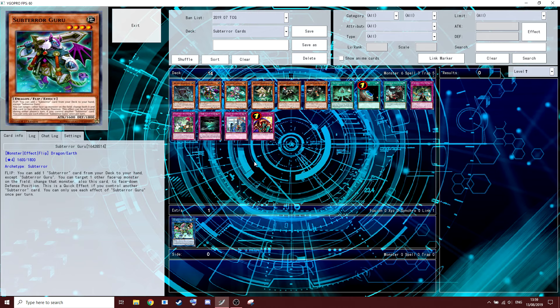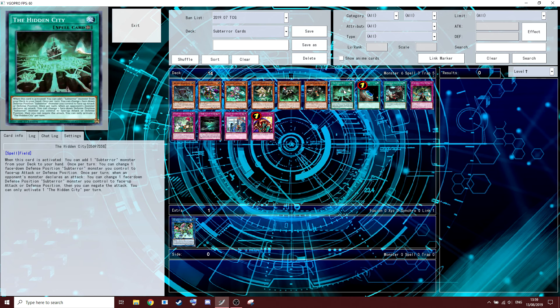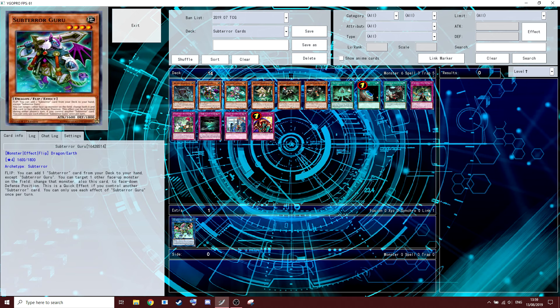That Sub-Terror card can be any of the traps, any of the spells, any of the monsters — except their field spell, which is called the Hidden City. Next effect: you can target a face-up monster on the field and change that monster and this card to face-down defense position. This is a quick effect if you control another Sub-Terror card. You can only use each effect of this once per turn.